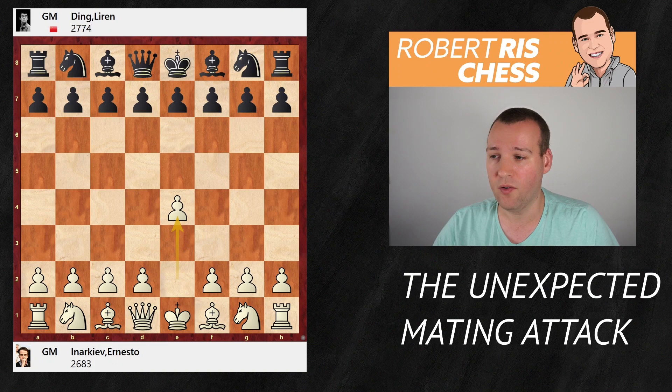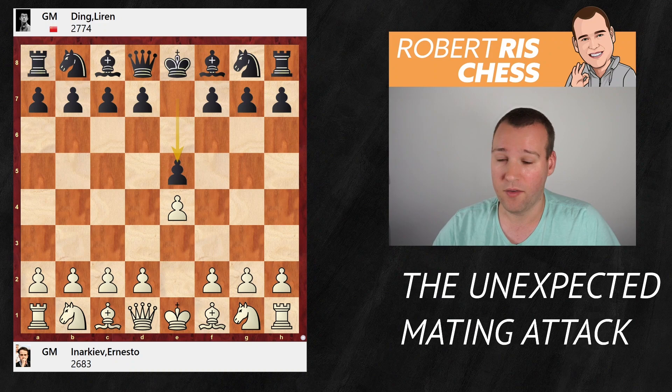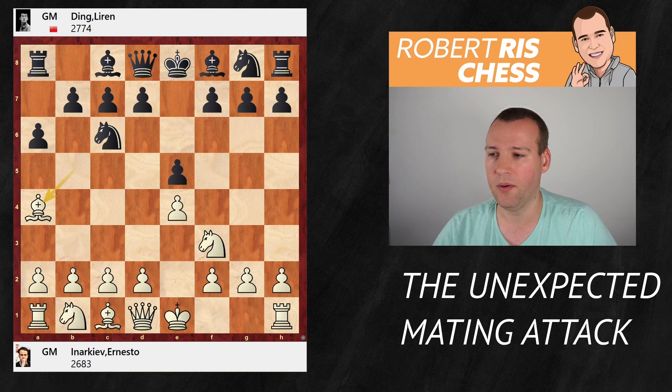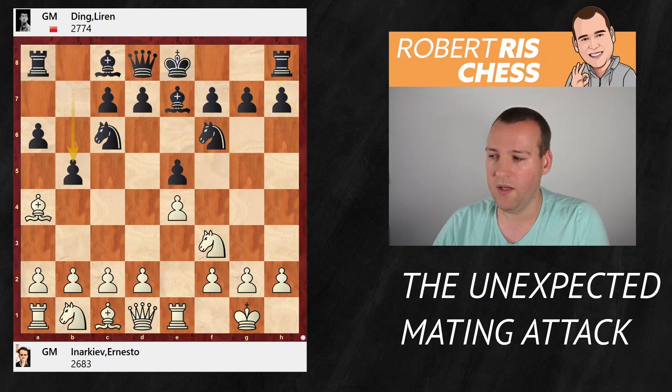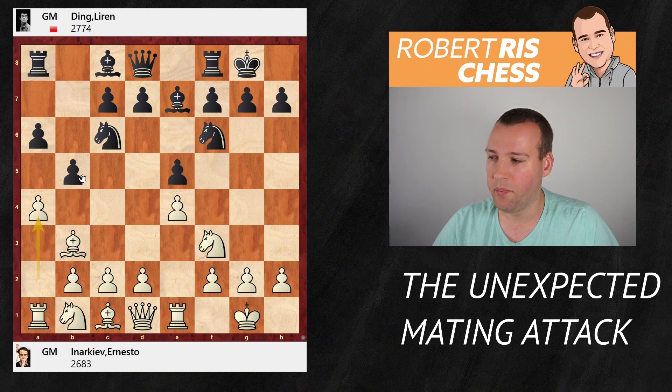Ding Liren is playing with the black pieces and after the move e4 he goes for e5 — it's his main repertoire. We get to see the Spanish opening: Bishop b5, a6, Bishop to a4, Knight to f6, castling, Bishop e7. Very standard moves up to here. Then Rook e1, b5, Bishop b3, and White meets Black's castling kingside with the move a4, challenging the pawn on b5 and threatening to take so that the rook on a8 will be hanging.